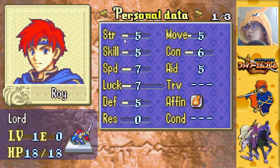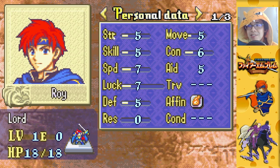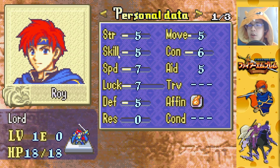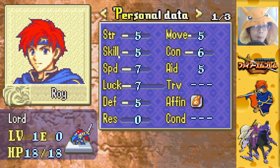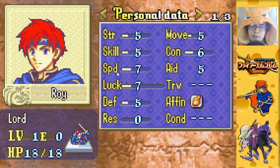Let's get into the main stats. This one here is Strength — probably one of the most important stats in the game. It determines how much damage you deal with physical weapons. If you're a magic class, this instead says Magic. In the GBA games, there are no hybrid classes that can use both physical and magical attacks. Next is Skill, which determines your chance to hit — the greater your skill, the greater your hit chance. It also factors into your crit rate, though not very much. Most crit rate comes from weapon or class bonuses. Then we have Speed, probably the most important stat in the entire game, up to a certain point.